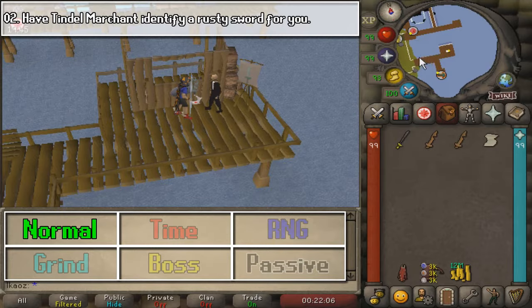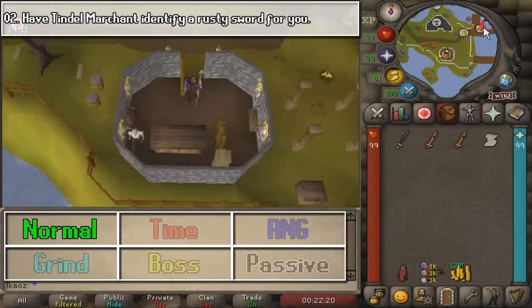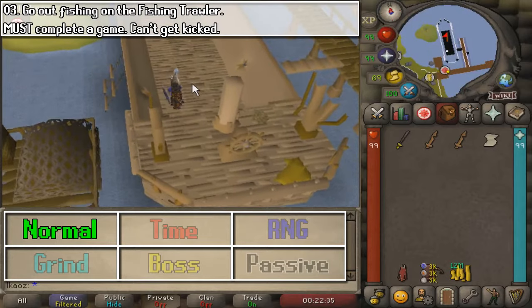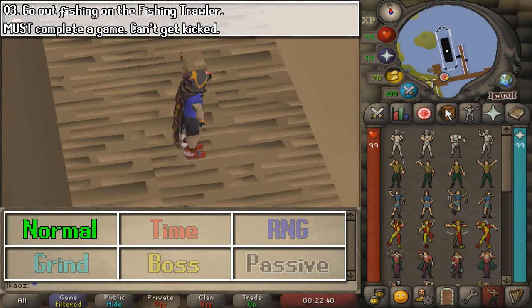You are going to give him one of the rusty swords. The reason why I recommend bringing 3 is that there is a small chance that the examined sword is going to fail, and you are going to get nothing, so that's pretty sad. For the third task, you need to complete one Fishing Trawler minigame. I have a Fishing Trawler guide on my channel as well, if you want to check it out.